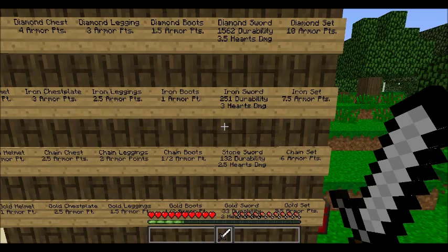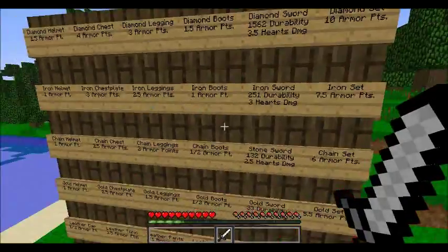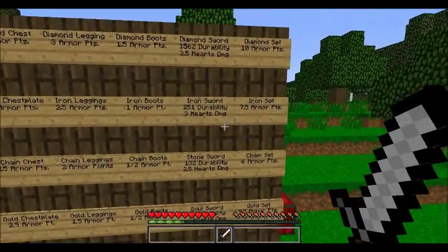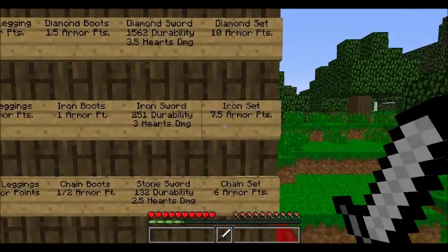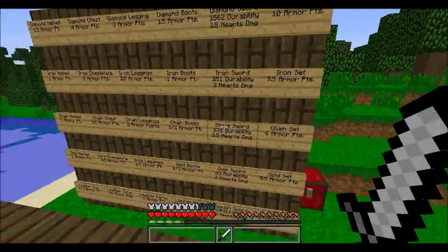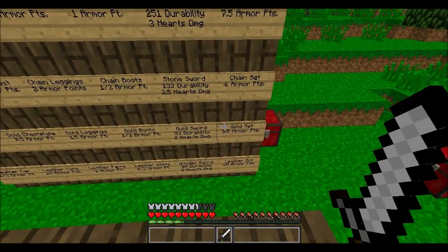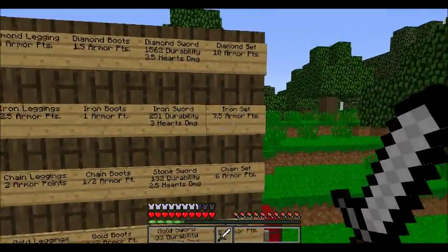The iron sword is the best sword on the survival game server I play on because diamond swords are basically unavailable there. It does three hearts of damage and has 251 durability, making it the best practical sword for survival games. A full iron set gives you 7.5 armor points — two full armor points better than a full gold set. People putting on full gold armor really should be using iron instead.